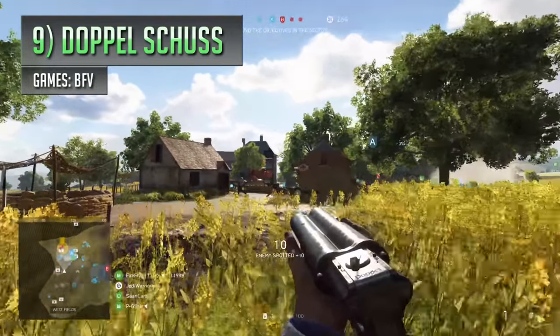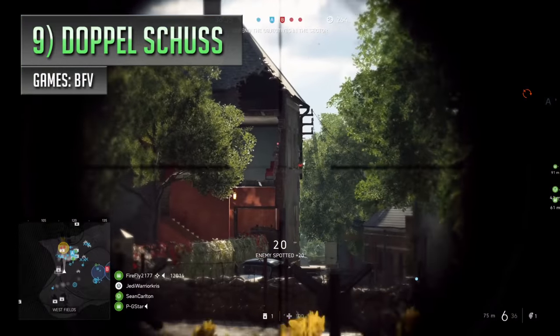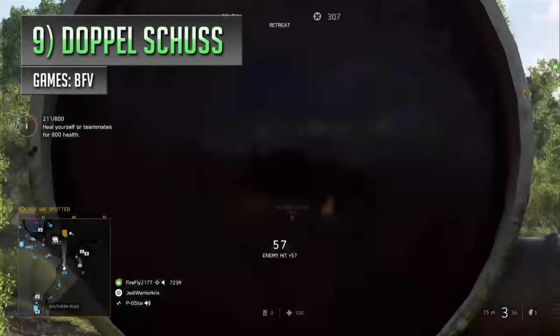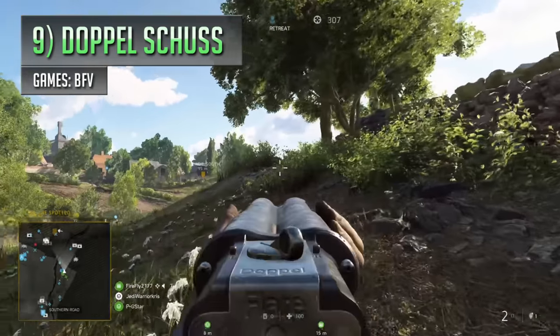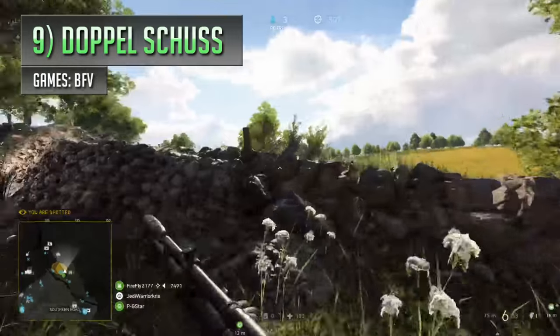They've got a smaller spotting radius than normal, but they can be pretty effective in built-up areas indoors, or for checking to see if there's some guy camping in a building or around a corner. Plus you can also stick those flares onto vehicles too, temporarily turning your buddy's jeep into a spotting device. The Doppelschus is one of the stranger gadgets in the franchise, looking and functioning differently to pretty much everything else.